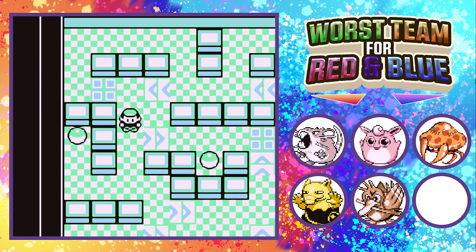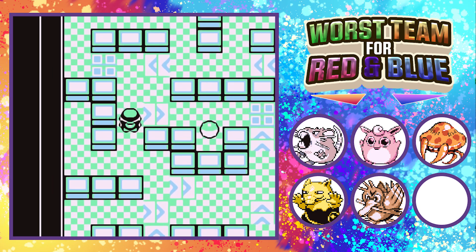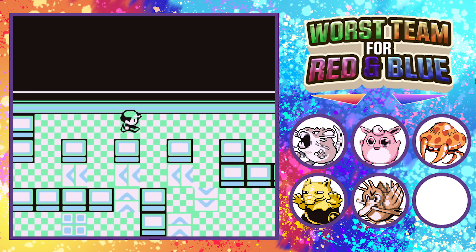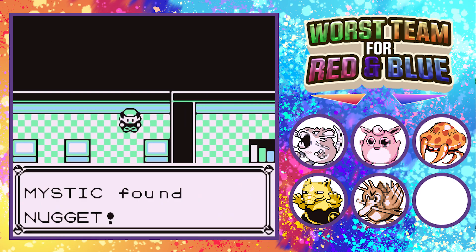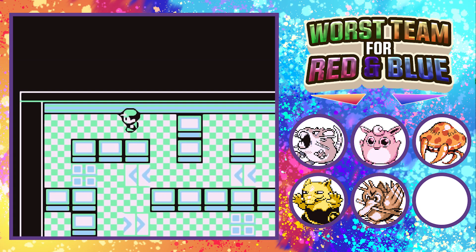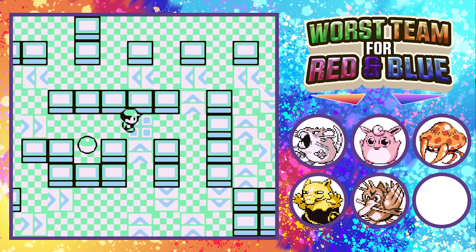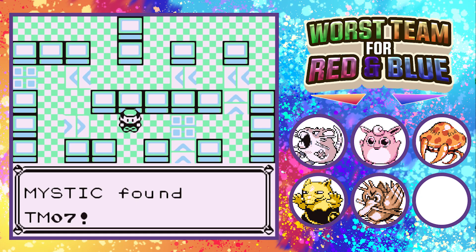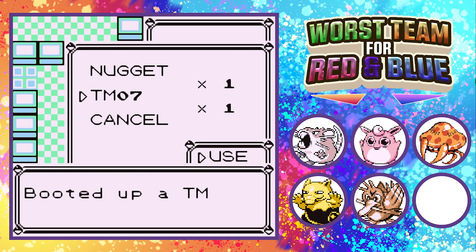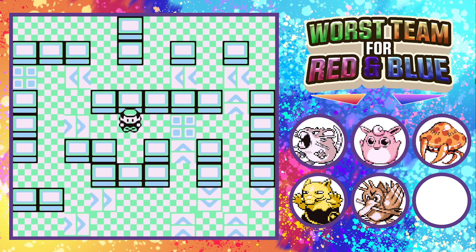There are quite a few items in here I like picking up. I don't really need that Moonstone, for example. Some of these items are money. Another one is also a Rare Candy — actually, I'll be honest, I sold my Rare Candies a couple episodes ago for money. I forgot that Horn Drill was actually a TM in generation one.